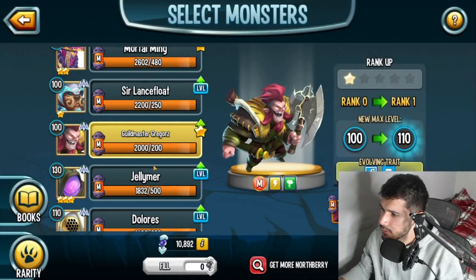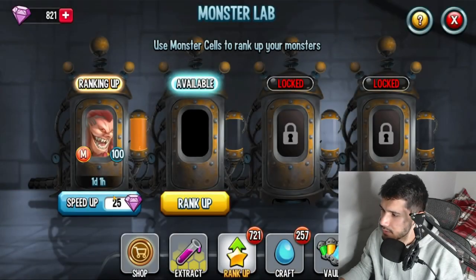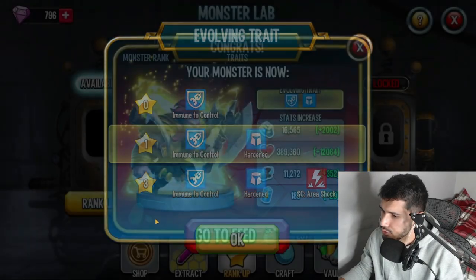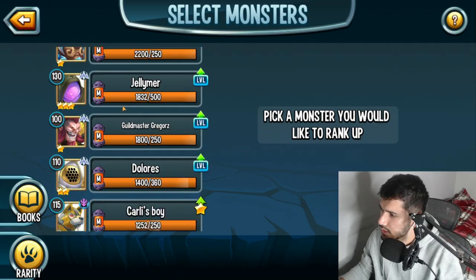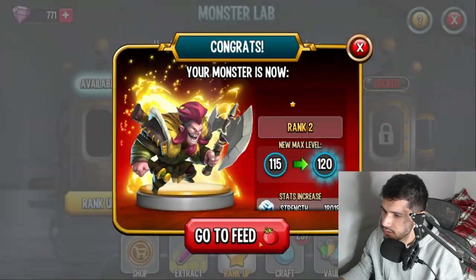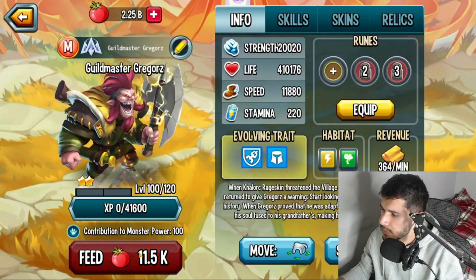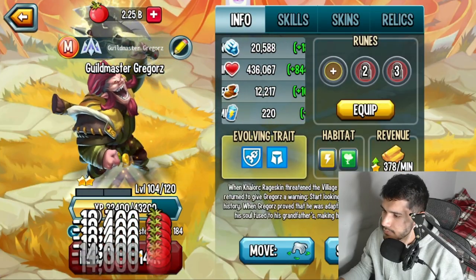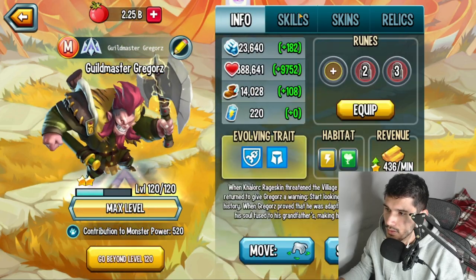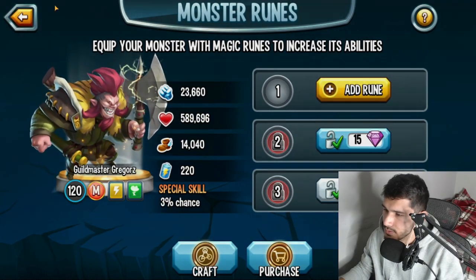We do have enough cells. Funky did give me permission — I'm going to take it to maybe rank 2 at the most. We'll keep it at 120 for now, so let's go ahead and feed it up to 120 to make it a little bit more powerful. These are the new stats after the increase.